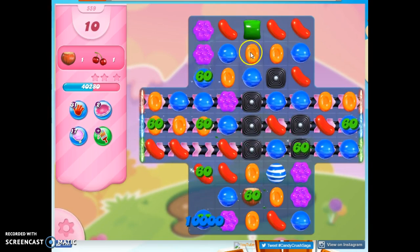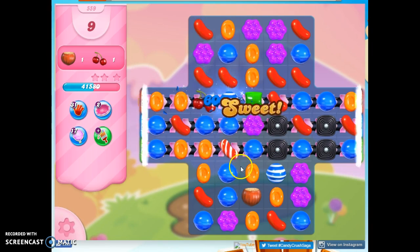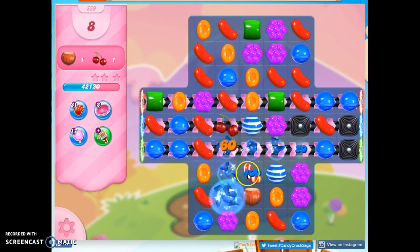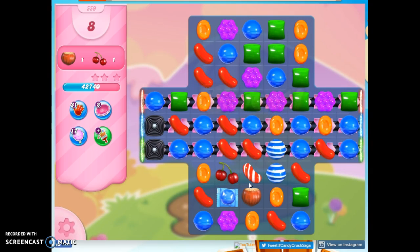I'm actually going to take out all green — I know it might bring more stuff in here. But it did take out an ingredient, and it's bringing the last one onto the board. I've only got nine moves to bring everything all the way down here, so I've got to be active. This is now set up nicely to take out this ingredient.